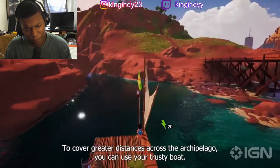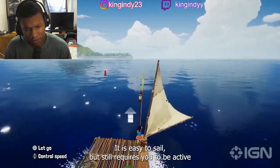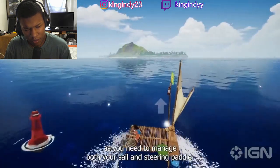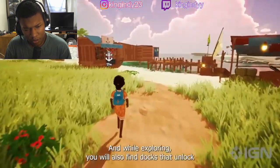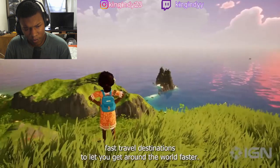To cover greater distances across the archipelago, you can use your trusty boat. It's easy to sail but still requires you to be active, as you need to manage both your sail and steering paddle. While exploring, you'll also find docks that unlock fast travel destinations to let you get around the world faster.